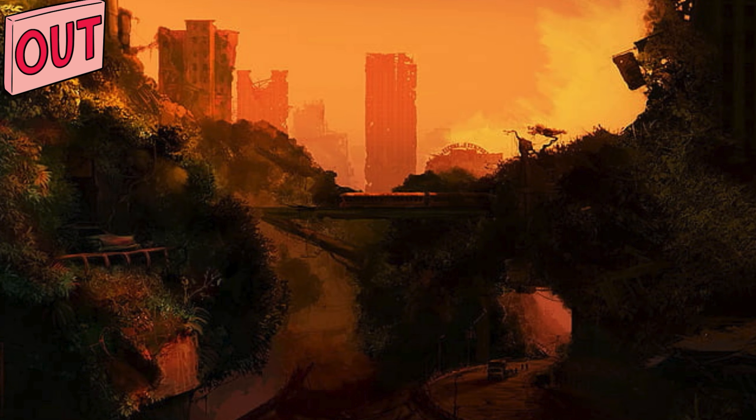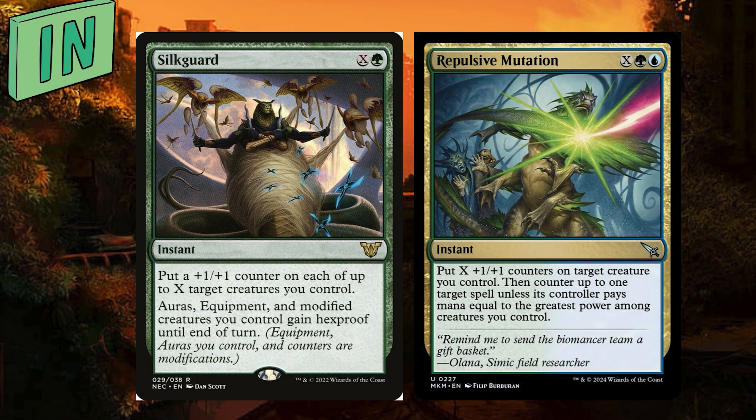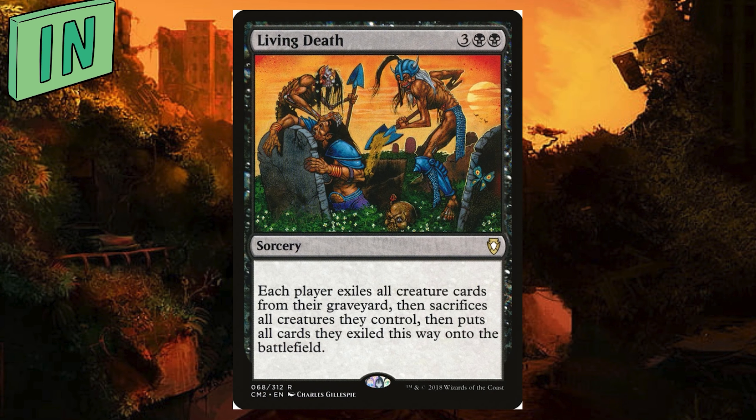It pains me to say goodbye to Lumbering Megasloth, but it was the first card I took out — comes into play tapped, it's a basic 8/8 Trampler. It can take the Strength Bobblehead with it, which would be great in a deck with more bobbleheads, which I'm building at the moment. And maybe they could catch a lift in Reconcraft Theta, which has also had to be removed to make room for my last three ins. I really wanted more protection for our board, so on theme: Silk Guard — see the moths in the art — and Repulsive Mutation, which provide hexproof and a counterspell respectively. And finally, yes, I put this in my Caesar deck, but if we're milling a bunch of cards we will want Living Death to bring them back, and it can act as a board wipe.